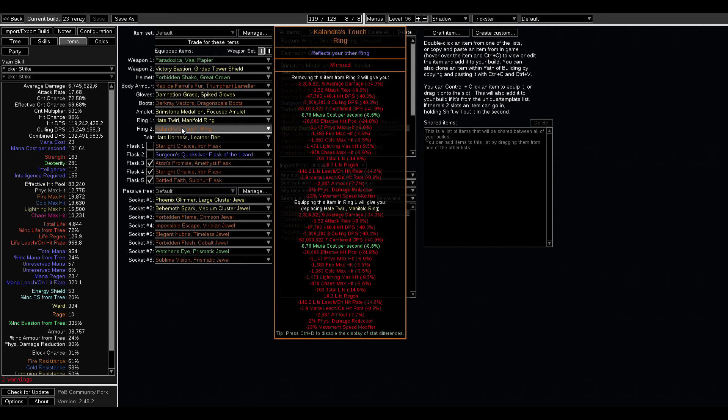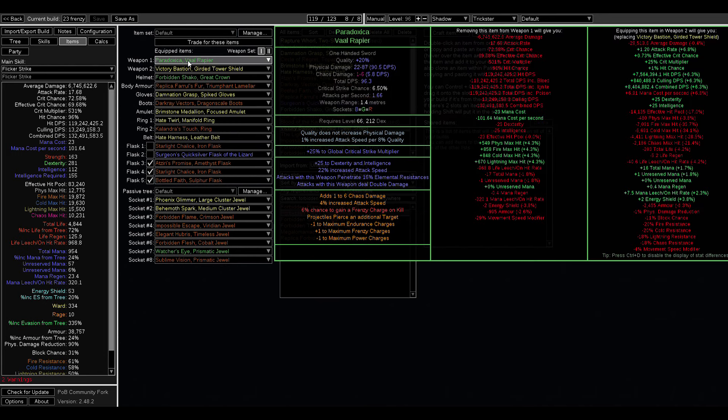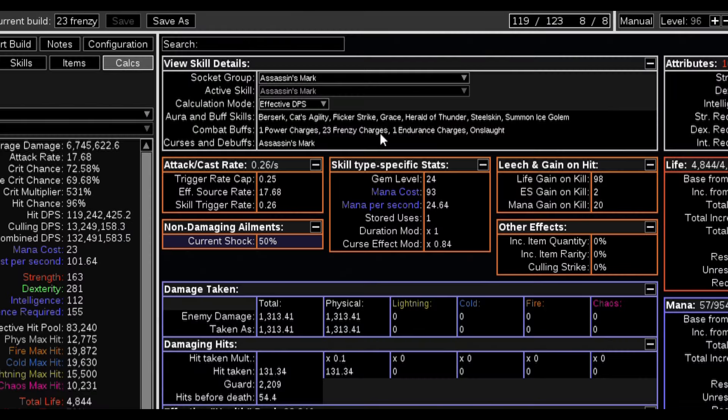The total we're at now is 20 maximum frenzy charges. On shields you can get a synthesis implicit for another frenzy charge, which gives you 21. And then back in the day Crucible had a Crucible tree mod for plus one max frenzy — if you're willing to sacrifice the endurance and the power charge — and you can put this both on the shield and even on a unique weapon from Crucible League, for the grand total of 23 max frenzy charges.